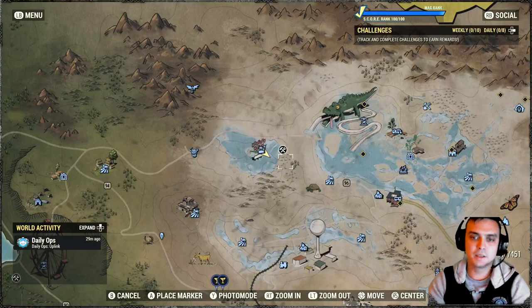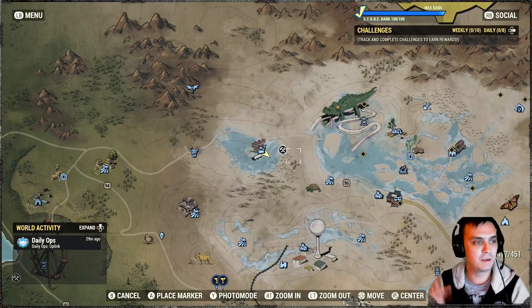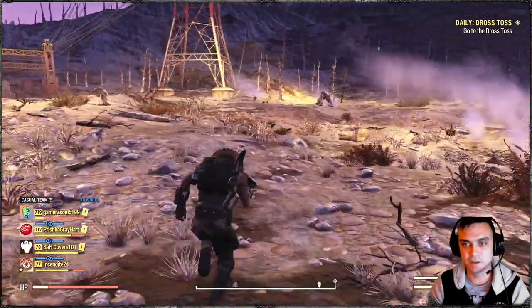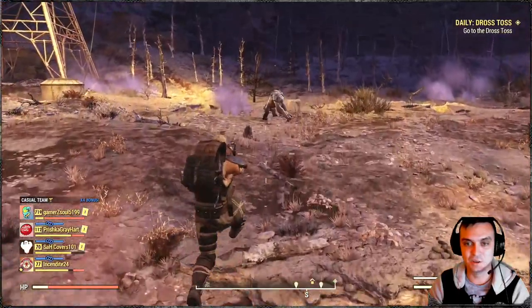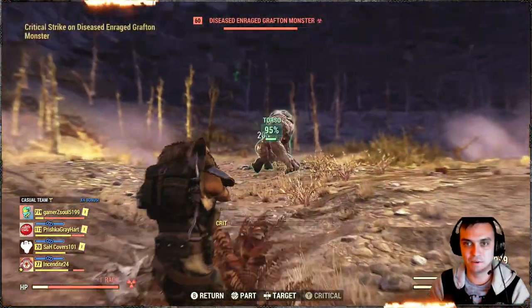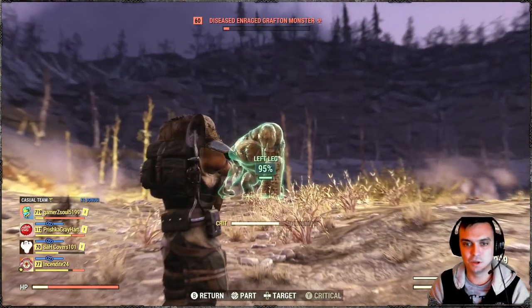Our next subject is located next to the Garrahan Estate — it's a Grafton Monster and Snallygaster. We're testing this gun on a lot of different varieties of creatures. Level 60 Grafton Monster, doing pretty okay.